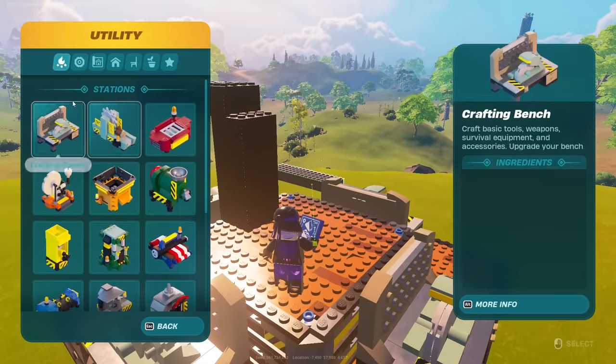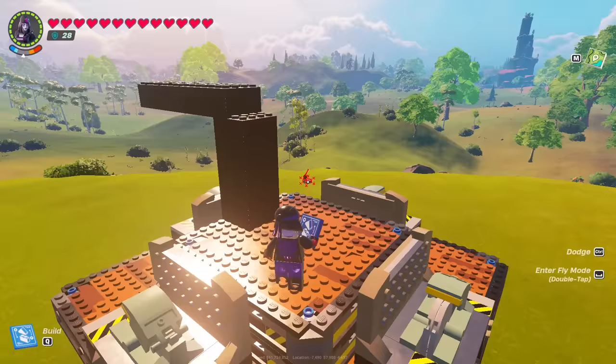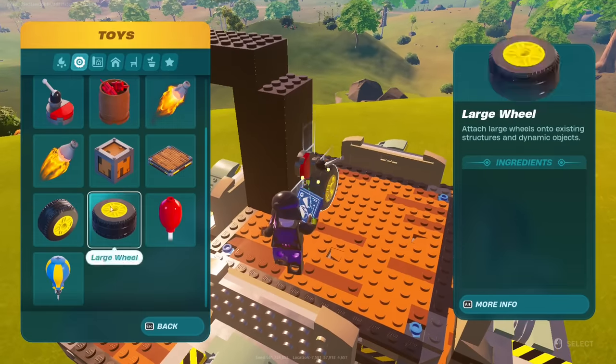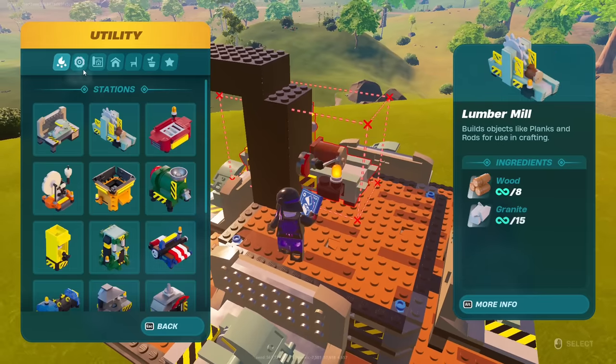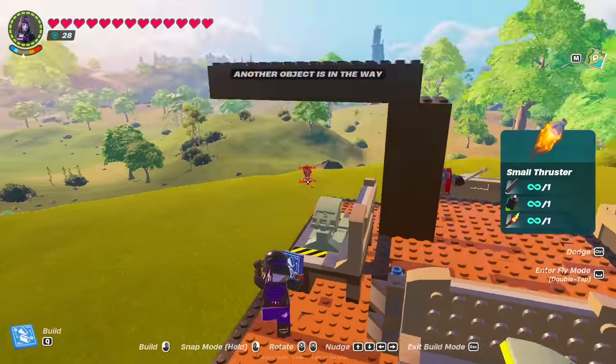Then what you guys are going to need to do is go to toys and get the activation switch. Put the activation switch on here. Then the next part is the small thruster, and this goes on.